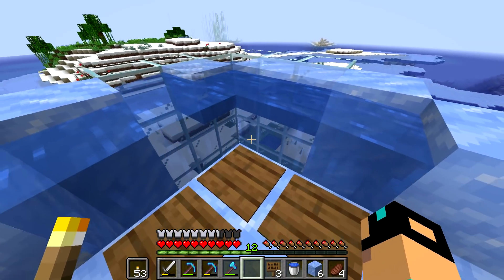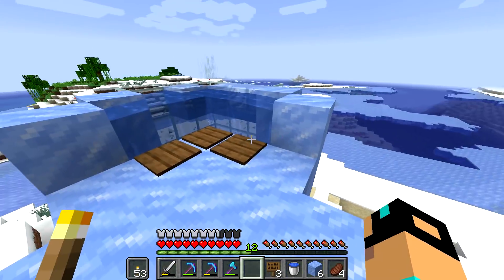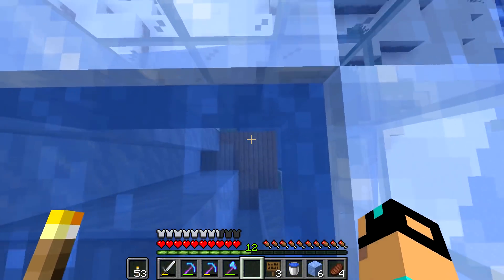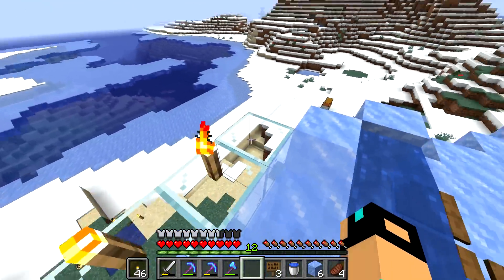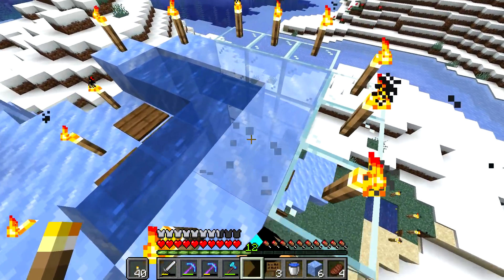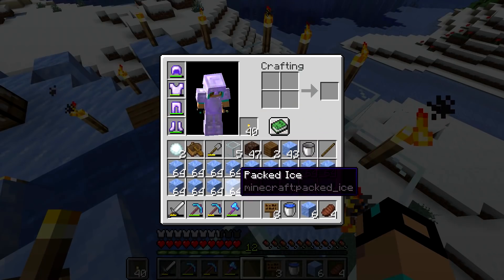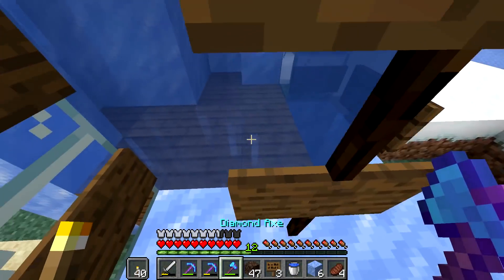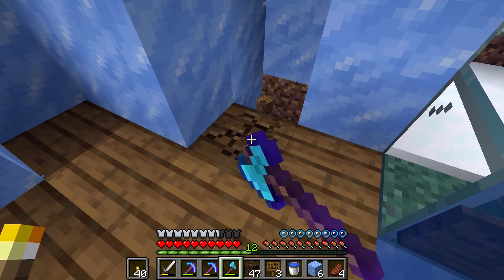That would actually be a good idea. Now to see if this works. Of course this is going to have to be the way you go up — to go down is going to have to be an entirely different path, otherwise you're just going to end up getting floated up. So far it's not doing too well with this ice. I don't know if this will even melt it, but I'm curious to see if this has any effect whatsoever.